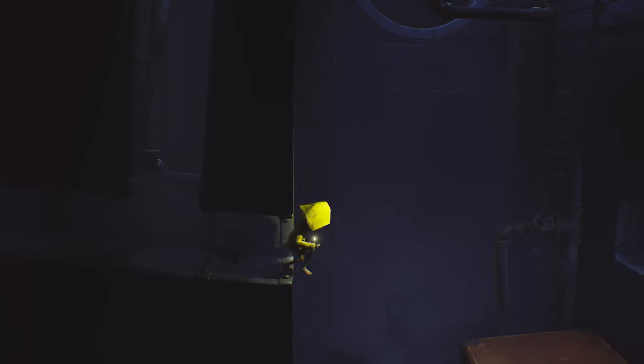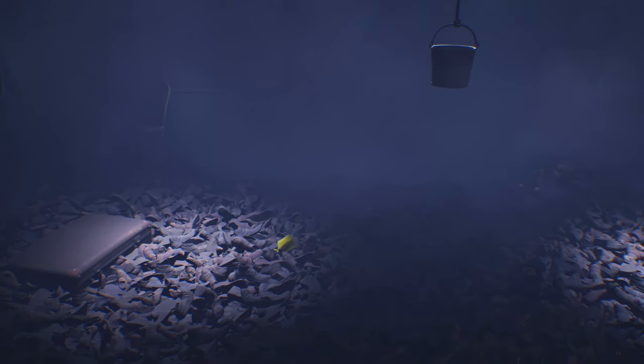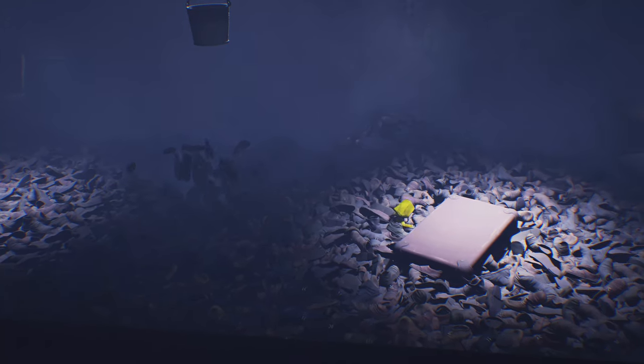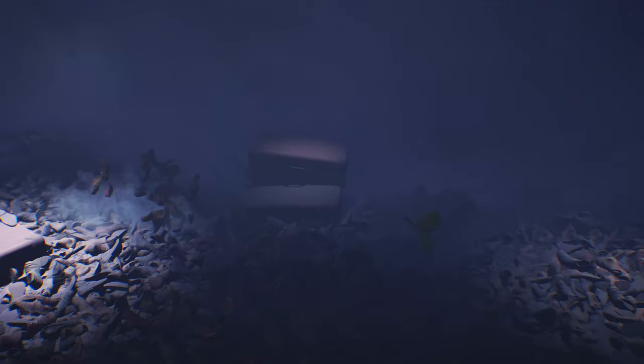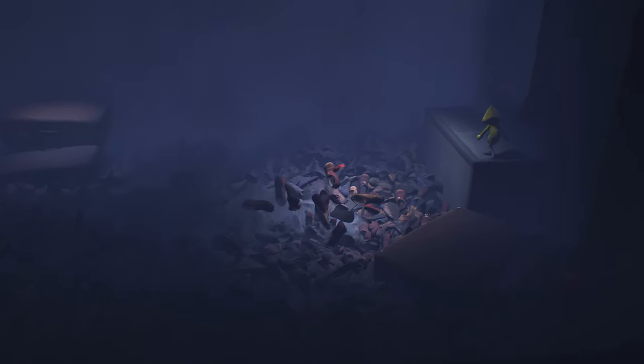Then we'll drop down here and go through some more vents. All the vent areas are straightforward - you just go. There's not really other options or puzzles. But once you get here, you're going to jump out onto the suitcase and then start going as fast as you can, then straight across to this other suitcase. You'll want to hold left click or whatever your interact button is once you get up to it, then immediately jump up over here to this one. And same thing but going down to the right - get on this one and then jump up here and you should be good.